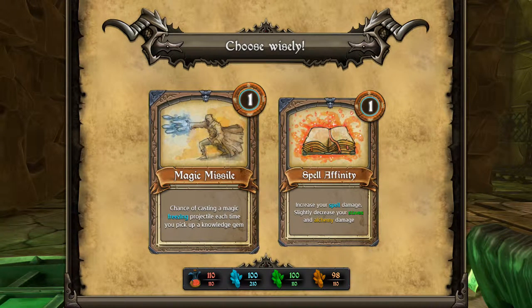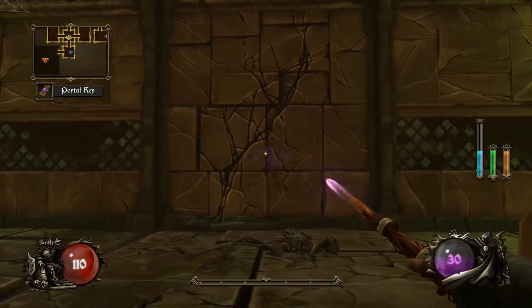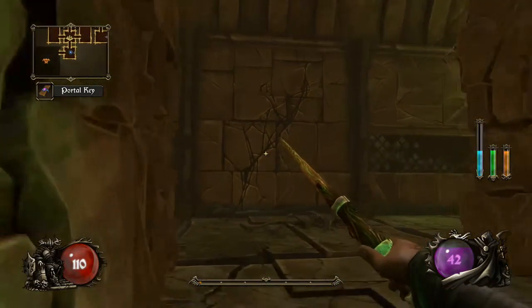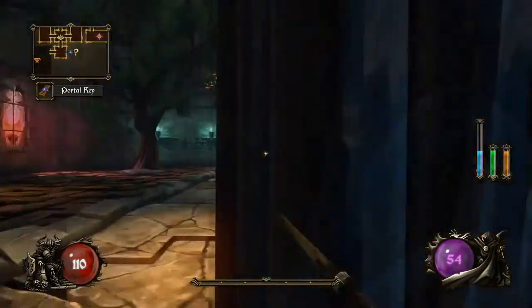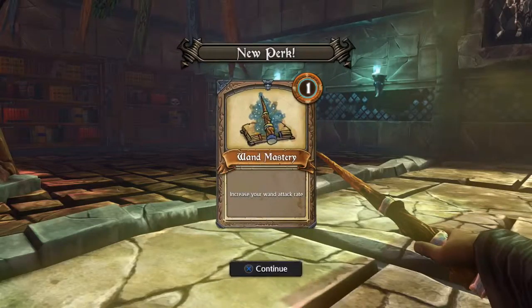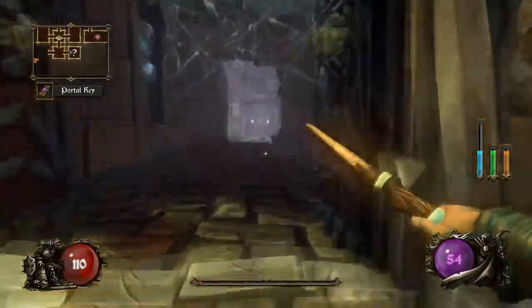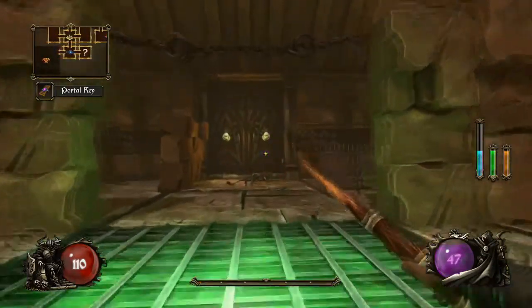However, magic missile is pretty nice — if I run into a cluster of knowledge gems, which are experience drops, I will cast a freezing projectile that will hit an enemy. Throughout the ziggurat you might find walls like this on floors, and what those do — you can knock them down and head in here and you basically get a free perk, which is pretty neat. Increase your wand attack rate — kind of useless, but since it's my only option if I run out of mana, it's pretty nice.